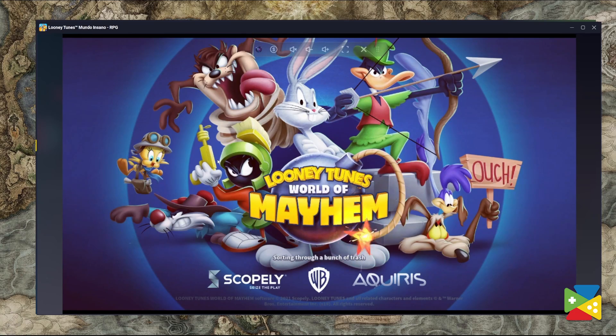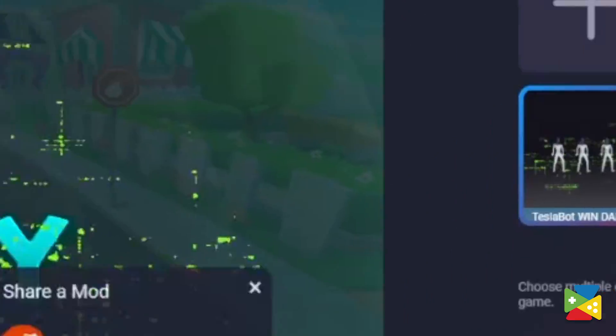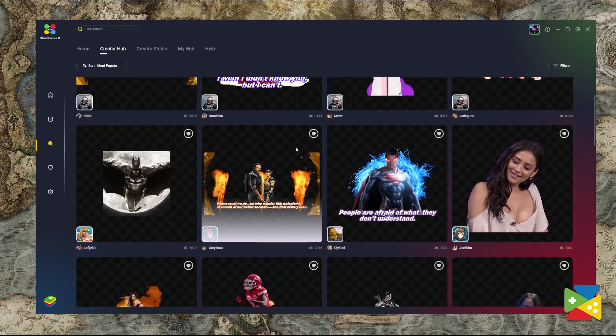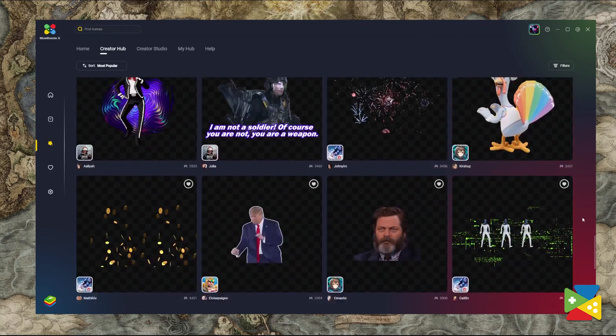Other than creating and playing your own mods, you can also click here to share your creations with the world. Moreover, through the Creator Hub, you can also browse countless other mods from other players, and even download and try them out for yourself.